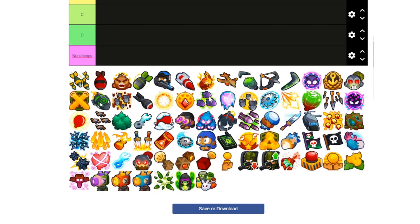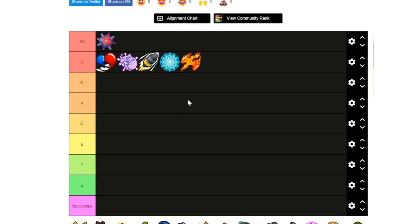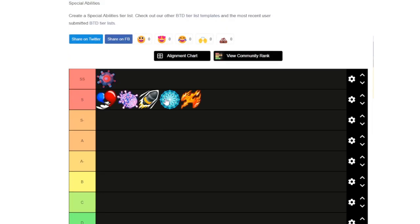Psionic Scream — its main use case is it blows back half of the moab-class bloons it can target and completely kills the other half. It also procs a lot of Destructive Resonance, which is good for bloons in the mid game. It's a really good RBE minimizer and basically the main reason why you're using Psi. This ability.